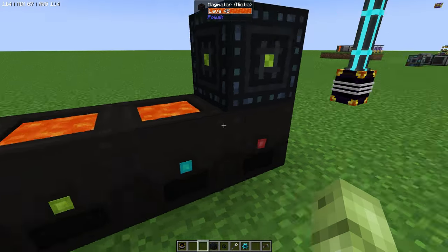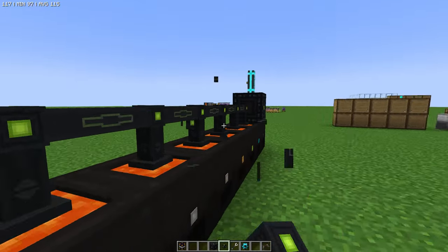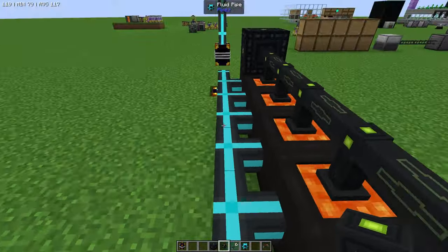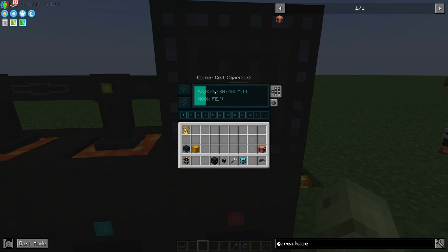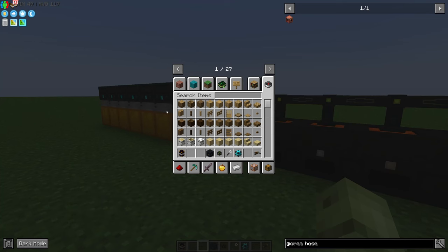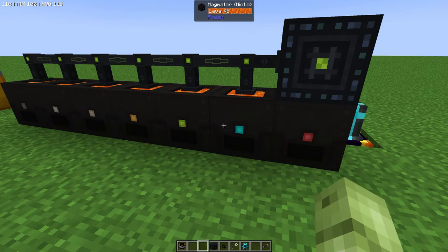Our little ender cell is being generated by our magmators — let's link them with cables. I love the power cables; they are sleek and slim, and you can walk through them, unlike pipes. With Spirited you get nine channels — lower-end ones give you one or two. You can set different channels: channel nine has no energy cell so it's not storing anything, but on channel one we are storing energy. You can also get a player transmitter to beam energy to yourself wherever you are, keeping your jetpack charged on the go.